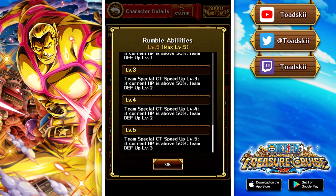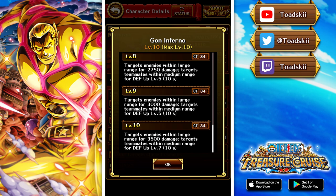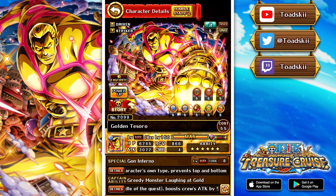In pirate rumble he gives level 5 CT increase to your team, and if your HP is above 50% he gives level 3 defense. His special has a 34 CT which is still really high — he targets enemies in a large range for 3500 damage and targets teammates in a medium range for level 7 defense for 10 seconds. The 10-second duration on the defense buff is a bit of a downer, but he'll still see play because he synergizes well with the other quick units in pirate rumble.